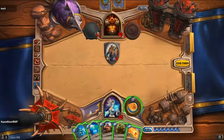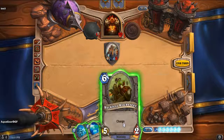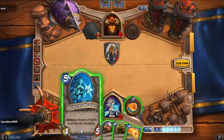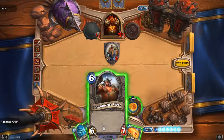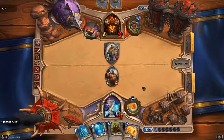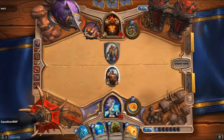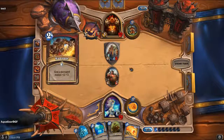We could do a fireball but I don't want to do that. I mean, I could recklessly charge him but I don't want to do that either. Let's see — I think I'll send out my minion and just end it there. And of course, if he attacks me he'll destroy himself. But then he will probably get me with the Fiery War Axe.